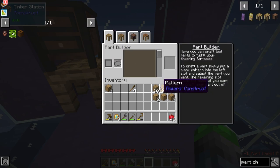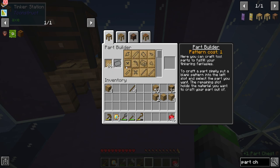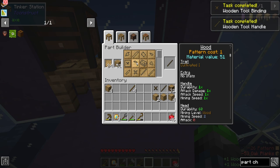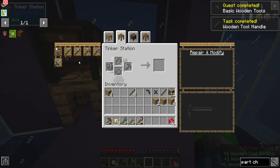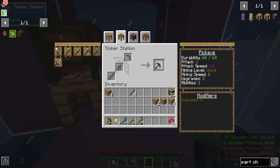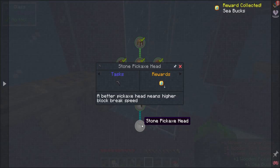In the part builder, we're going to take our remaining patterns and create the binding. We need to put some wood in here — so the binding, the tool handle, and the pickaxe head. Then we are going to combine these together. If you just select the pickaxe here you can go ahead and do that. We got those all crafted up.